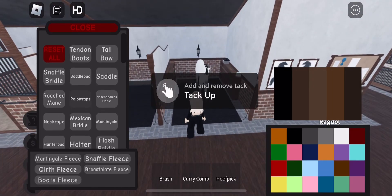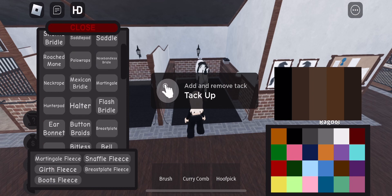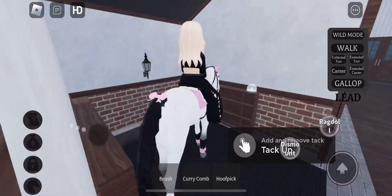Hi guys, so basically we're going to tack up my new Arabian. We're going to save him pink because it really complements his coat. While we're doing that, we are going to be jumping today, and he is new, so let's see.